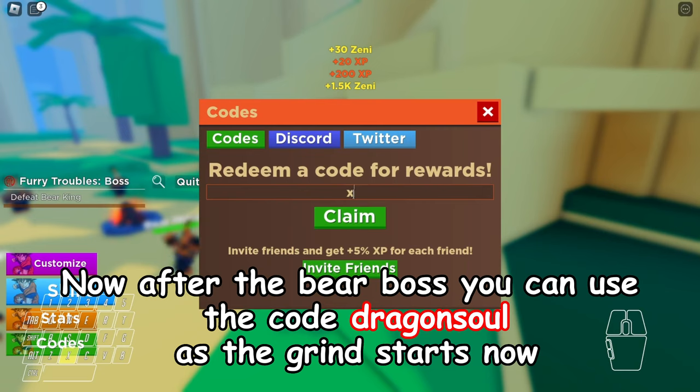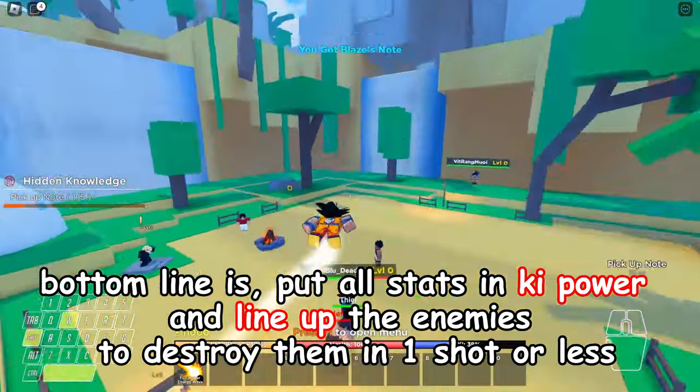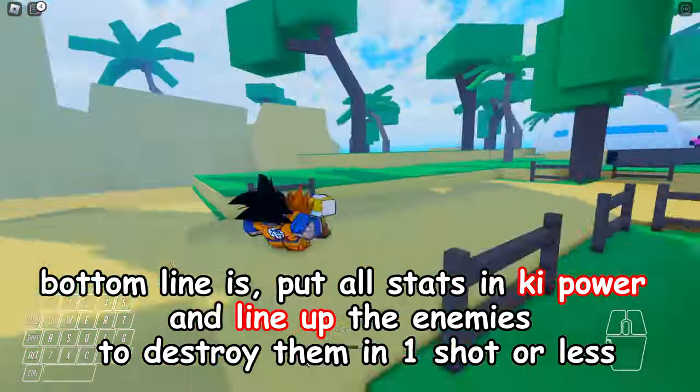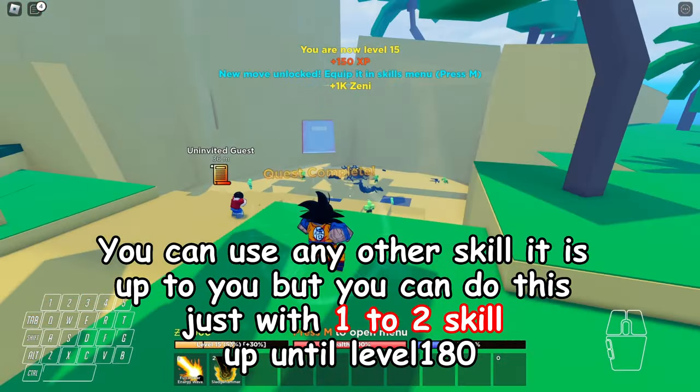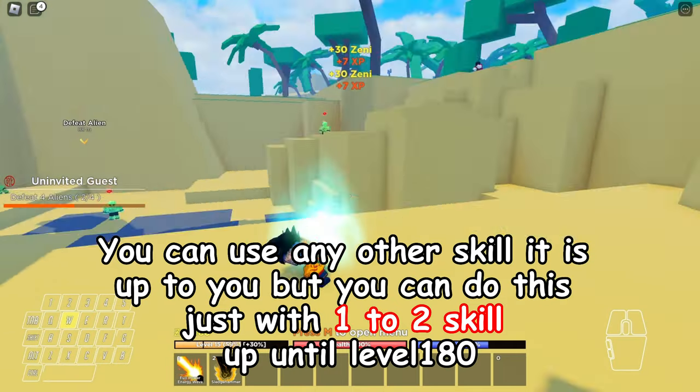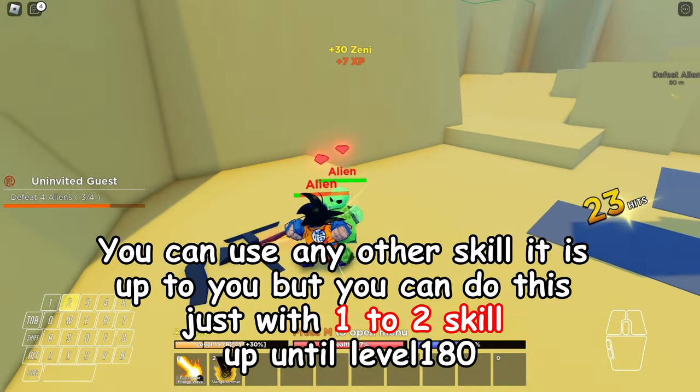Now after the bear boss you can use the code Dragon Soul as the grind starts now. Put all stats in key power and line up the enemies to destroy them in one shot or less. You can use any other skill — it is up to you — but you can do this just with the 1-2-2 skill, up until level 180.